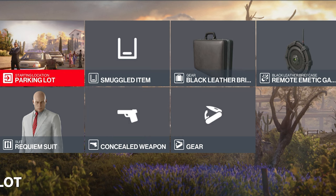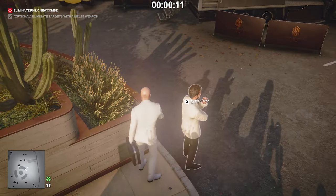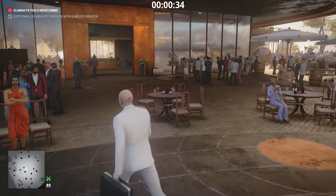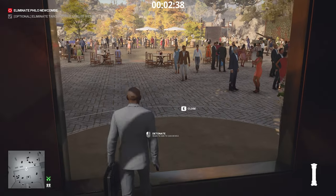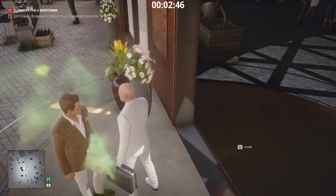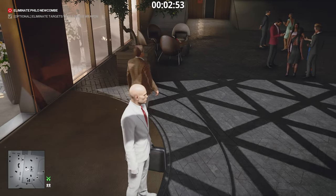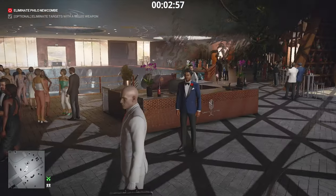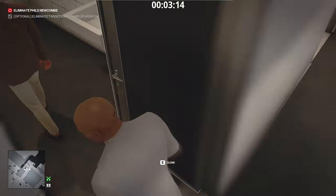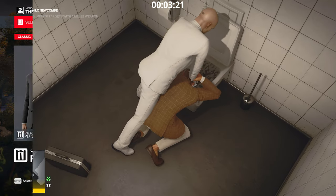Next method: bring a remote emetic gas device inside a briefcase. Put the device inside the briefcase to arm it, then grab the invitation next to this guy. Show the invitation to the concierge, he'll let you pass, and head for the first big double doors on your left — this is the wine concierge area where you wait for the target. As soon as you get next to the target, activate the poison. He'll get sick and head for the closest bathroom just to the left. Wait at the concierge desk and drown the Heartbreaker for an easy silent assassin suit only. The remote emetic gas device in a briefcase makes missions extremely easy.